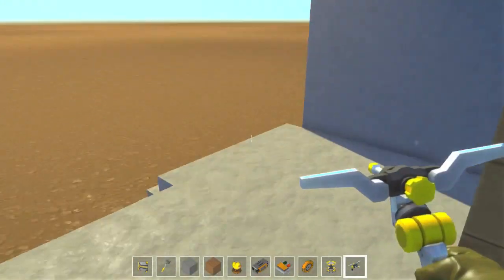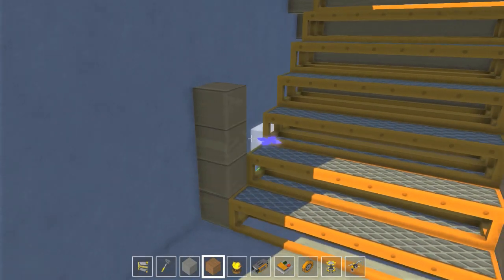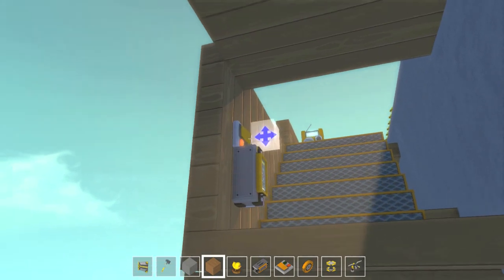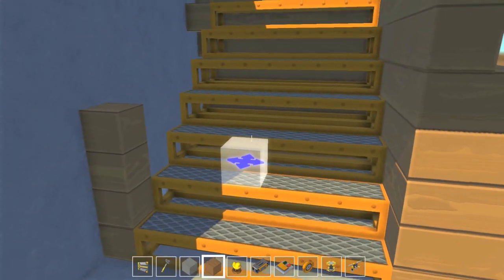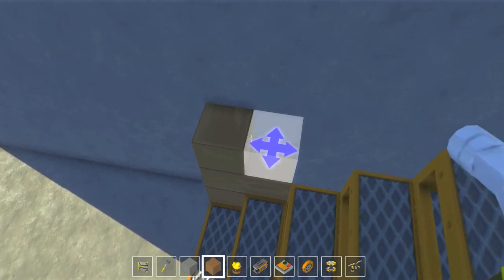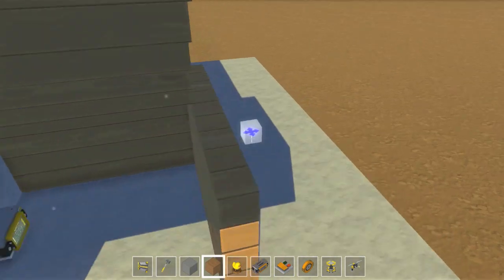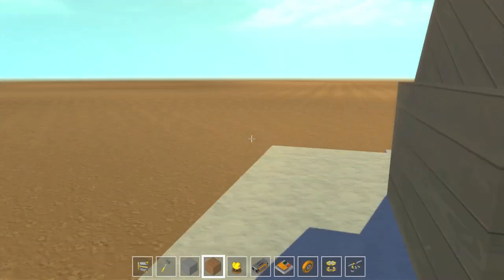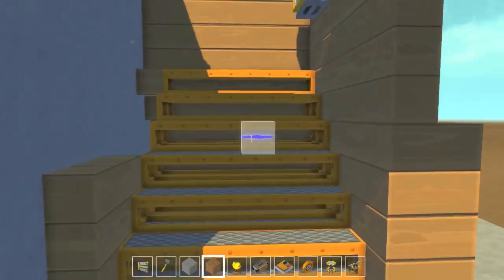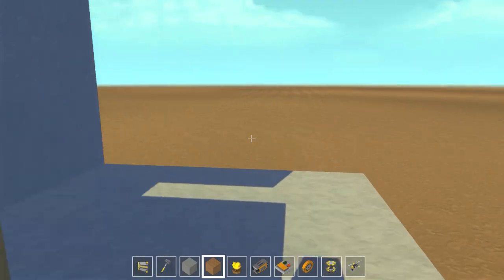If we put pieces of wood here we could potentially cover it up so no one would be able to see it. From your perspective when the staircase is down, there's a very good chance you won't be able to see it. We could even cover up this section here since it won't interact with the staircase. Put it back down again and you should not be able to see it at all unless you're actually on top of the staircase.